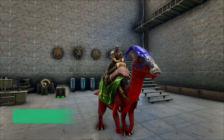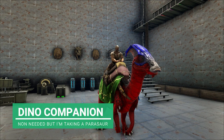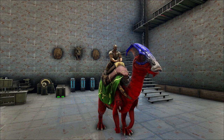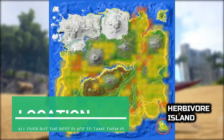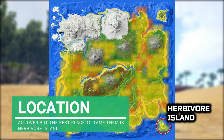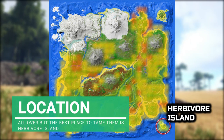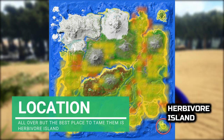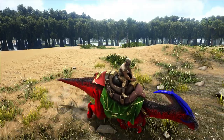For the Trike, we don't need any dino companion. I'm just going to be taking my Parasaur. The location for the Trike is practically everywhere - the only places they don't spawn is around the mountain areas and the snow biome. The best place to tame a Trike has got to be Herbivore Island, because it's full of herbivores and no carnivores, so there's no threat over there.